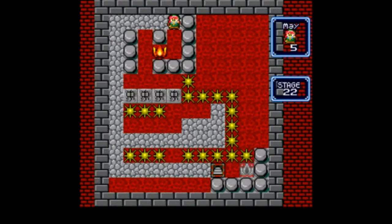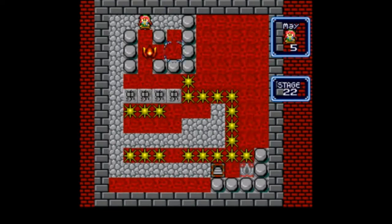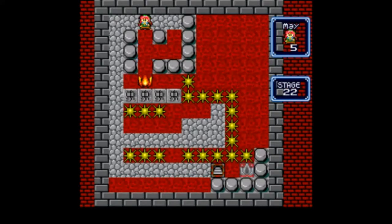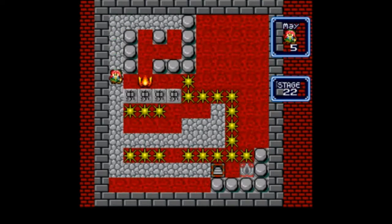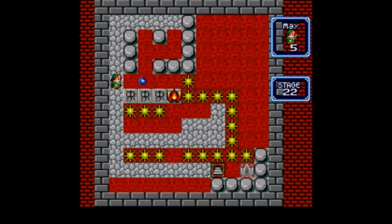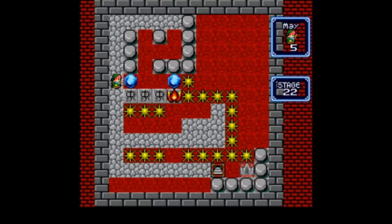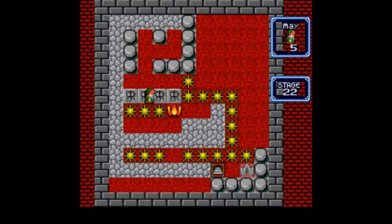Okay, this introduces a new mechanic. See those tiles that have some sort of character on them? I don't know what it is — you cannot make bubbles on them, or maybe it's just a no-bubble symbol. When standing on them, you cannot make a magic ball. But that's okay — push it to the end, don't pop it. One, two, three, kick; one, two, three, kick; one, two, three, push. Well, that really didn't matter.